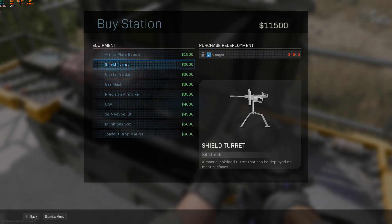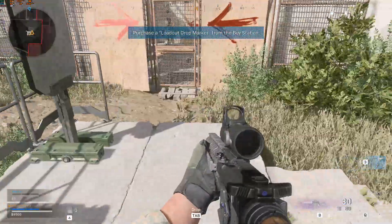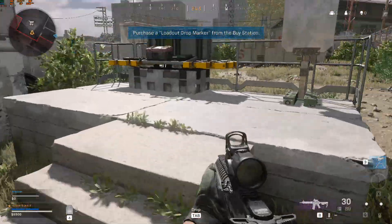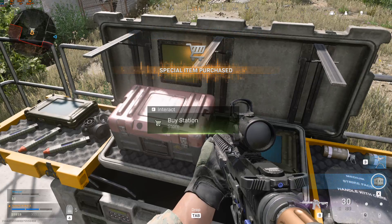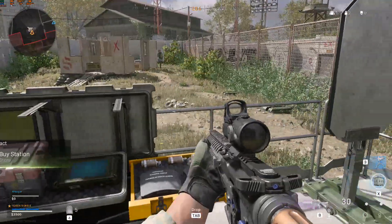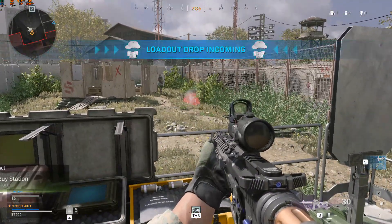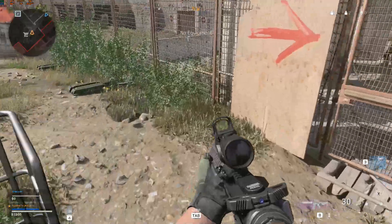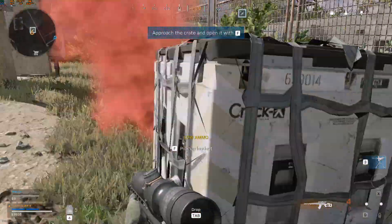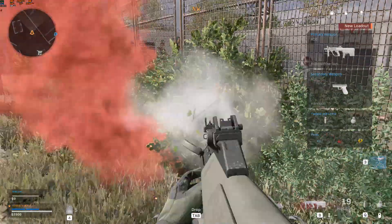Buy stations allow you to bring teammates back from the dead, purchase killstreaks and more. Purchase a loadout drop marker. Nicely done. Now call in a loadout drop and stand clear of the smoke. Loadout drops allow you to select a full loadout. A loadout drop is the only way to get perks and certain weapon attachments in Warzone and Battle Royale. Well done mate.